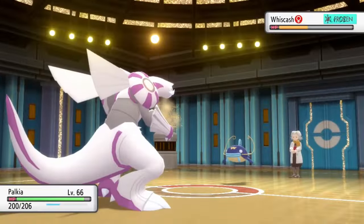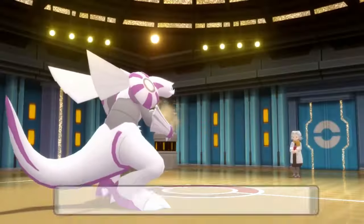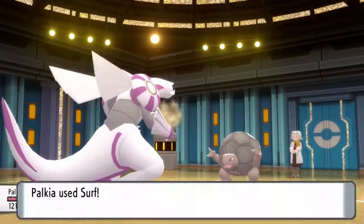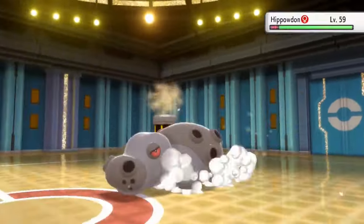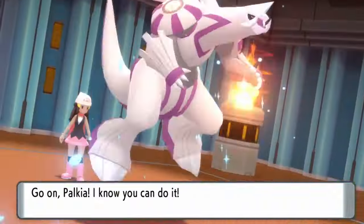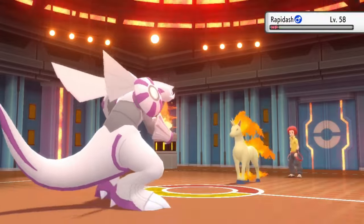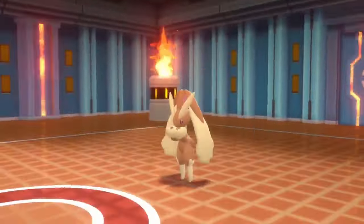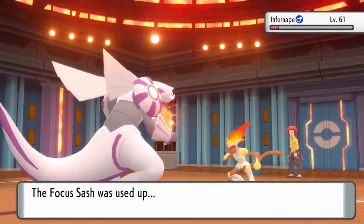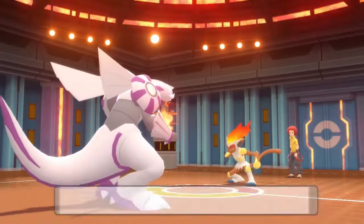The second time around, Quagsire decides to just Earthquake instead of poisoning us. We then go on to Whiscash, where we get the Freeze on it and that guarantees a knockout the next turn. Golem takes a bit longer just due to the Sturdy ability, and then Hippowdon gets Surfed on to take us to Flint. I felt zero threat going into Flint — I had all of his weaknesses. Lopunny was the main Pokémon to watch out for since it knew Miracle Coat. Each of his other Pokémon fall to one attack, be it Surf or Thunderbolt. Infernape still has a Focus Sash and fires off a Close Combat for decent damage, but the trainer AI still has him use a Full Restore even though it's a guaranteed knockout.